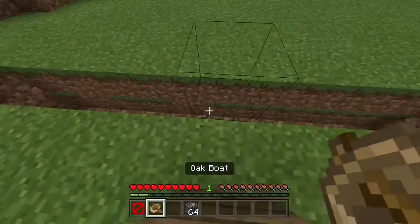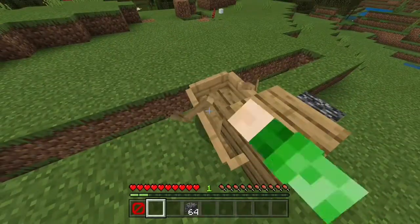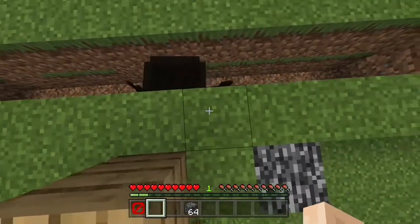So what you need to do is the same thing — place the boat down. It didn't fully place down; sometimes it can be finicky, but let's just do that again and place the boat down. Wait, it goes through the floor.